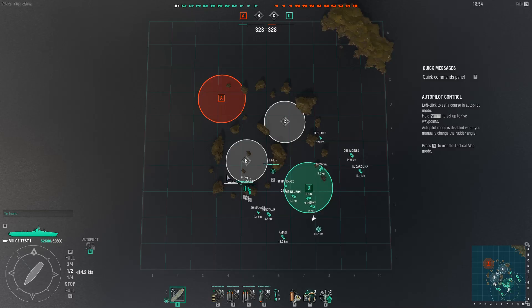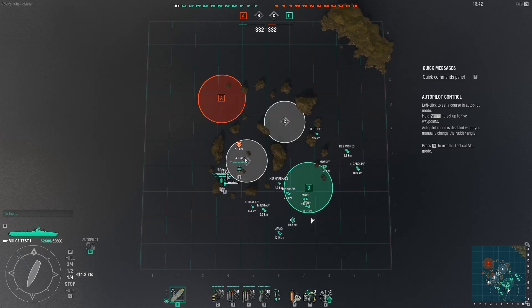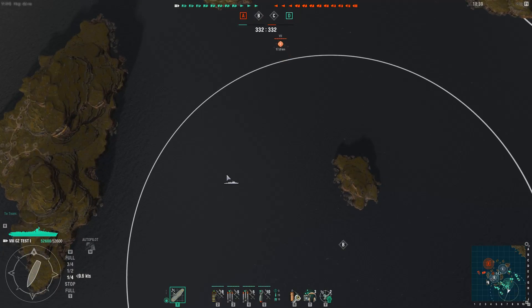As you can see I've got a nine-plane fighter squadron, two five-plane torpedo squadrons, and a ten-plane dive bomber squadron. You can run HE or AP - I personally am running AP at the minute. And without further ado let's get into this game.